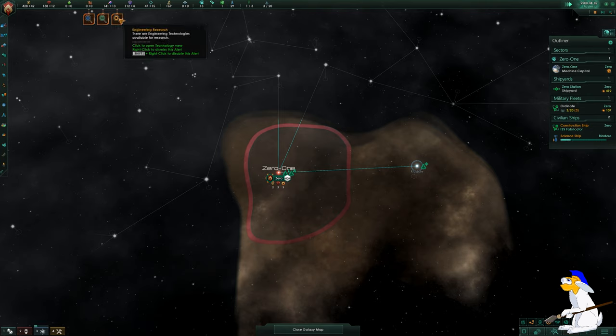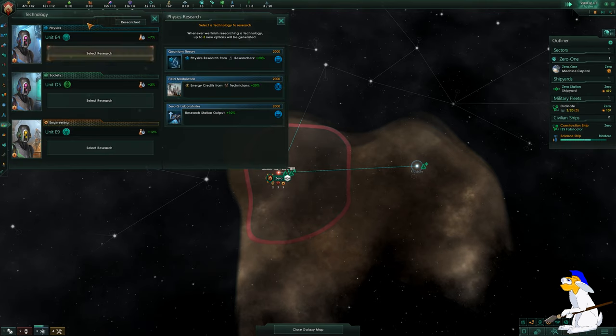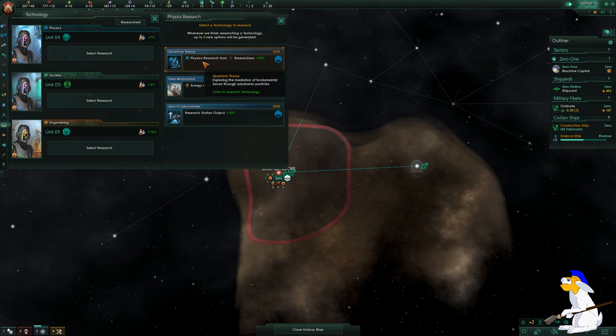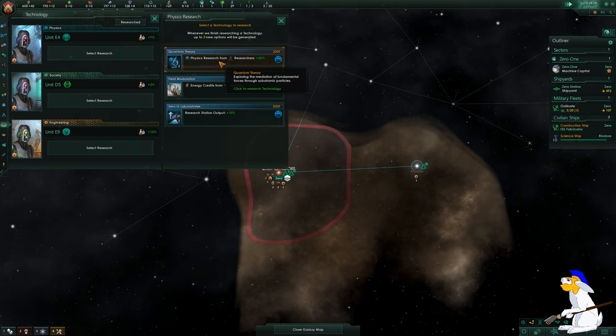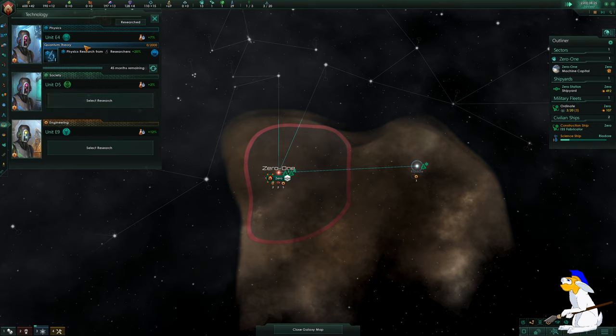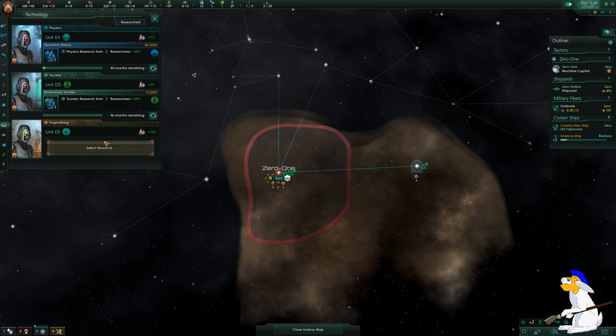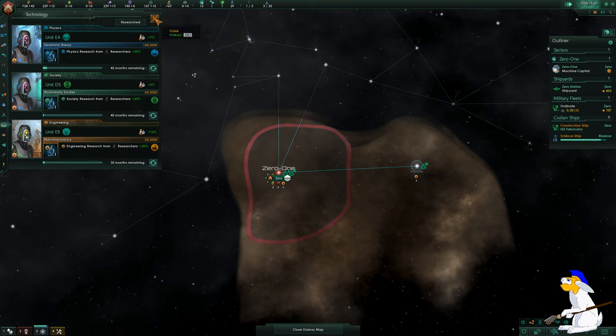Next, look at the top — you've got your Research tab. Click on it and you'll see all three slots are empty. Click the top one and select some research. I like to click on Bonus Research first because it speeds up our research by 20% in Physics. Physics, Society, and Engineering are the three kinds of research we can do.